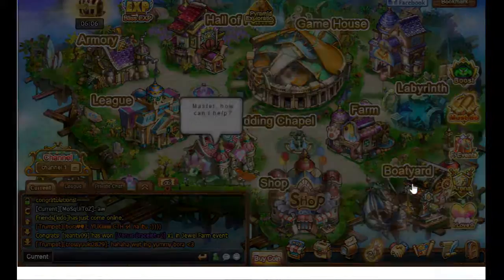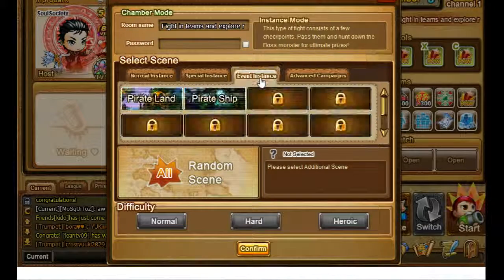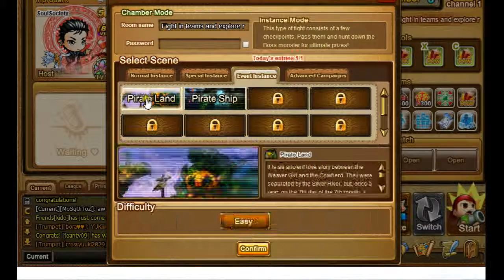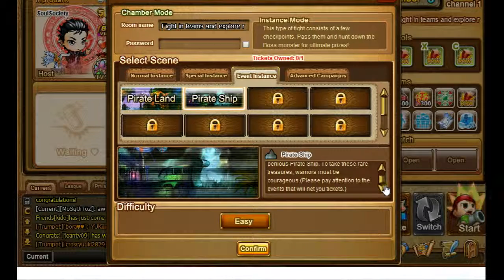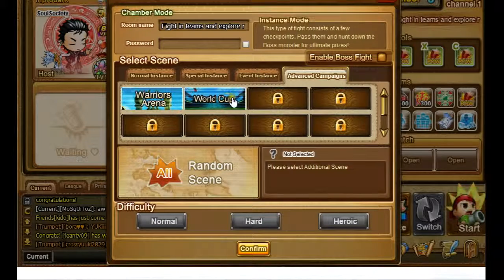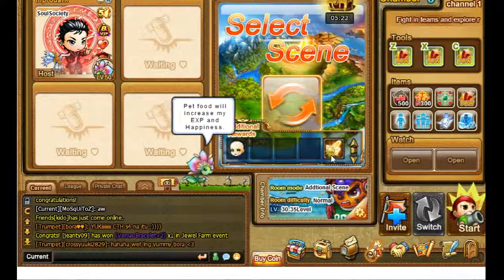There's still one more thing I haven't shown yet at the boat yard. Let's have a new chamber so I can show you — I might do it later. But right now, there's the event instance, pirate land, and the pirate ship. You can enter the pirate ship every single day. For the pirate ship you need tickets — the tickets must be bought with coins, surprise there. And the world cup — I don't know about this, I never tried it.